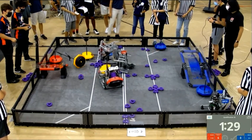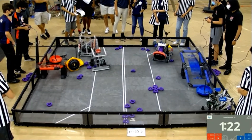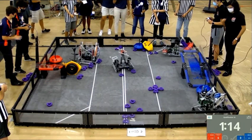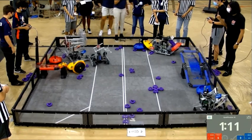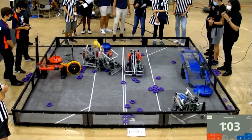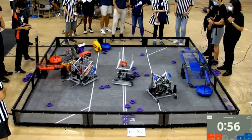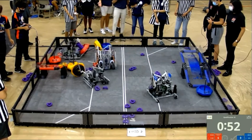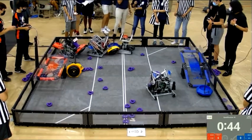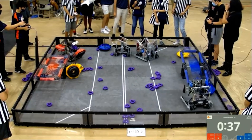62X going for the neutral mobile goal. Can they get it? We have red alliance in tow with one neutral mobile goal and one alliance mobile goal. 48-63A still in the corner. And again, we have our central neutral mobile goal knocked over. We have our red alliance cleanly stacking rings on the pole in the mobile goals. 62X attempting to go for one of the neutral mobile goals, getting tangled up with 1138X. There's a lot going on on the red side of the field — most of the mobile goals are concentrated on this side at the moment.